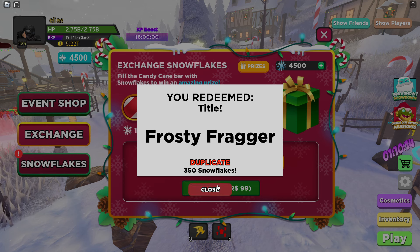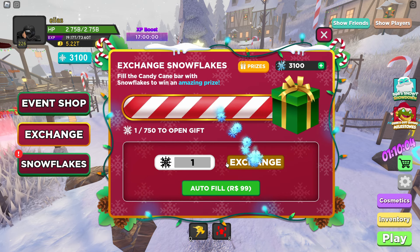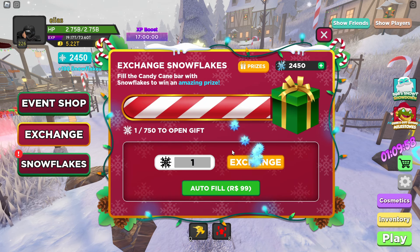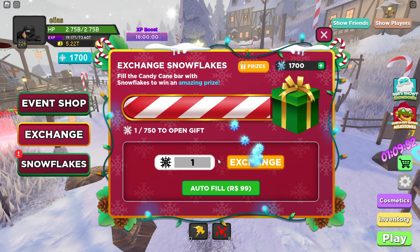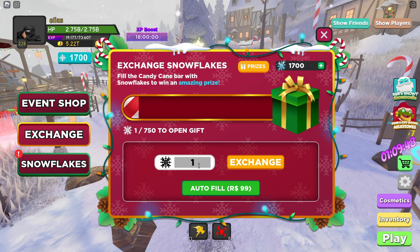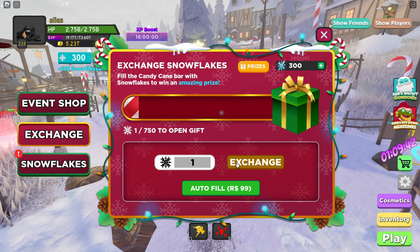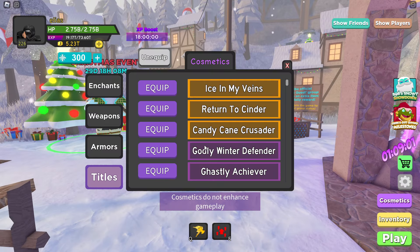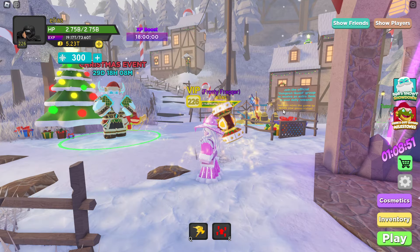We got the Frosty Fragger title for 350 more snowflakes, then another 100 snowflakes, another one hour of XP boost, and one more hour of XP boost. Come on, let's see if we can get any more legendary cosmetics — and that was it, I officially ran out of snowflakes. Let's see everything I got.